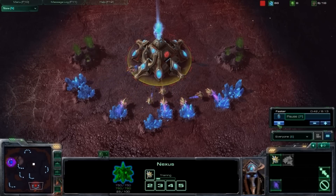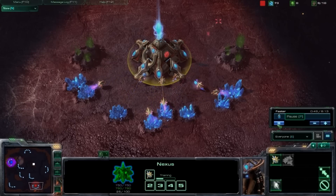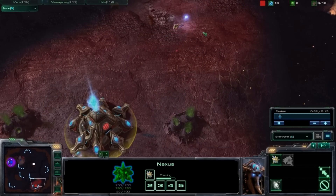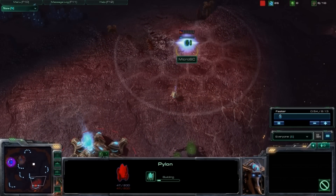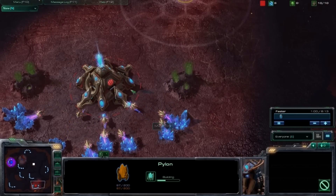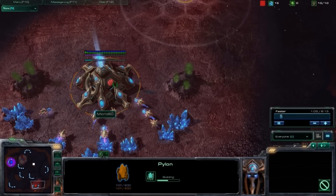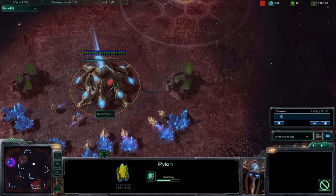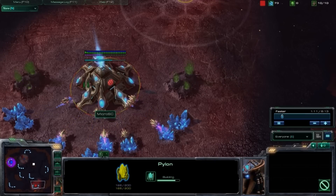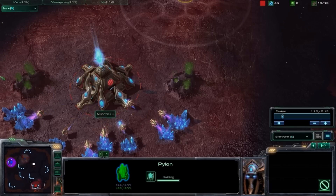A rule of thumb for Queens and Void Rays: one Void Ray will kill one Queen, and two Queens together will kill one Void Ray. Two Void Rays can kill two Queens with one Void Ray dying. Two Queens with enough energy can do transfusion on each other and hold off two Void Rays.